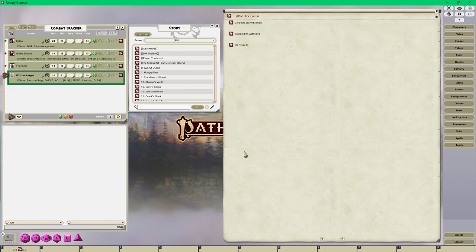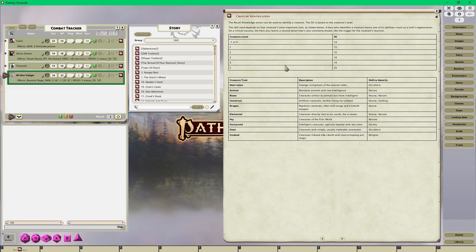My DM toolbox is stuff I can refer to in the game, like creature identification and all the DCs for the creature levels. As the players get higher level I'll add more DCs for those higher levels. This is always an ongoing process - as my players increase in level I add more content accordingly.